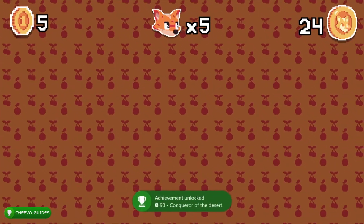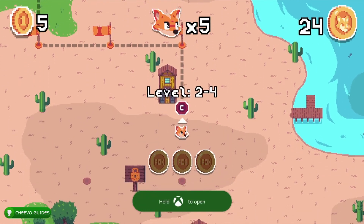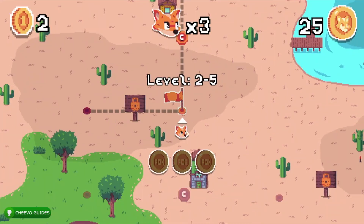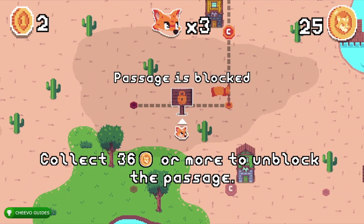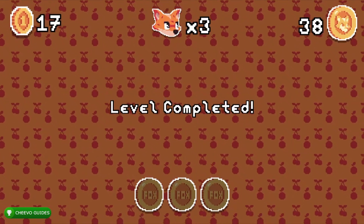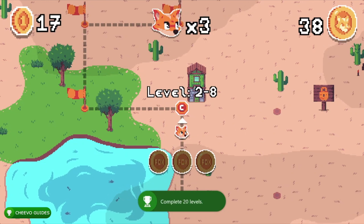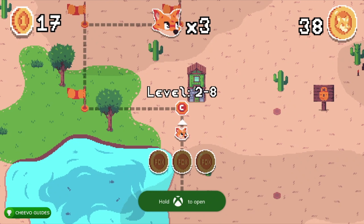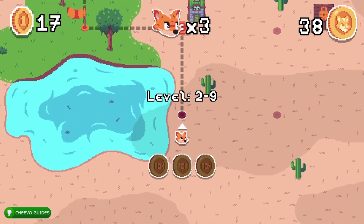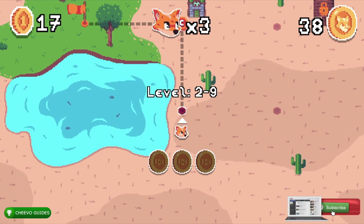After you beat level 16, a lock appears — if you don't have 36 foxy coins it will be blocked and notify you that you need 36 coins to proceed. Depending on how many you've collected, you may need to go back to previous levels and mop up coins until you have 36. That's the most coins we'll need for this full completion or platinum trophy, and it gets you all the way to level 20. Once you complete all 20 levels you get the achievement 'A Great Adventure' for 90 gamerscore. Thanks for tuning in — if this helped, please leave a comment and don't forget to like and subscribe.